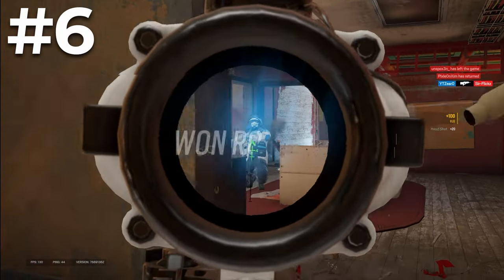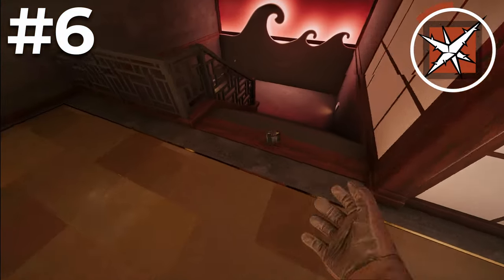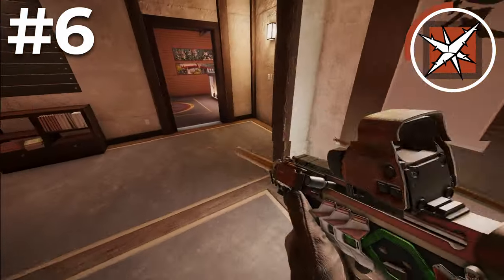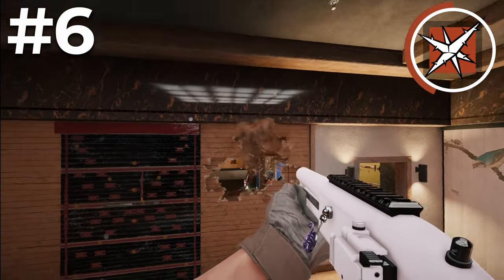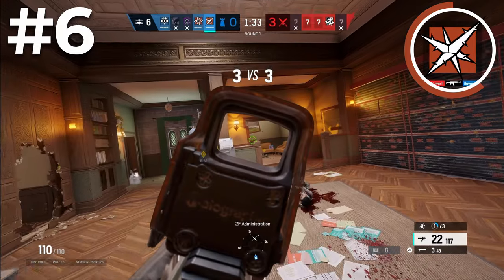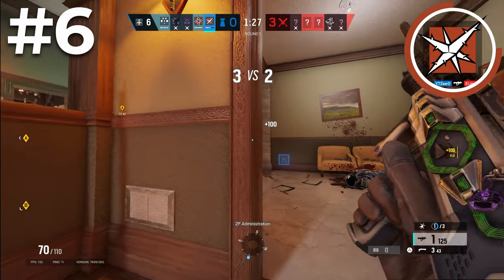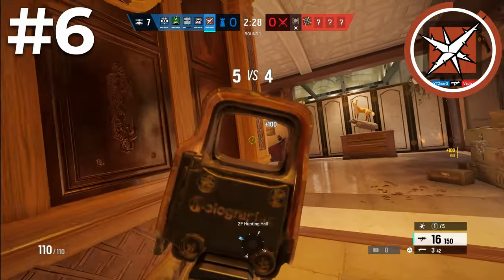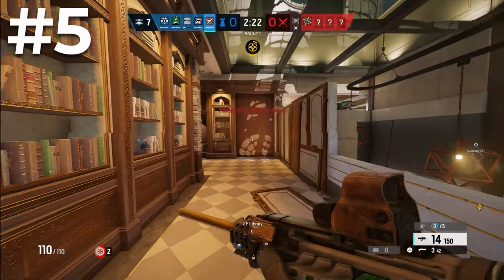Coming in at number six is Lesion. Lesion lets you cover so many different entry points and doorways that you can make solo roam strats easy, using Gu mines to cover areas attackers can threaten you from so you can make their presence known and act on that information. You have the T5 SMG, a secondary shotgun for site setup and rotates, and a bulletproof camera for extra information. You can cover entire sides of a map with his mines, and if you're struggling against shields Lesion is one of the best counters — especially in solo queue where getting teammates to help is difficult.